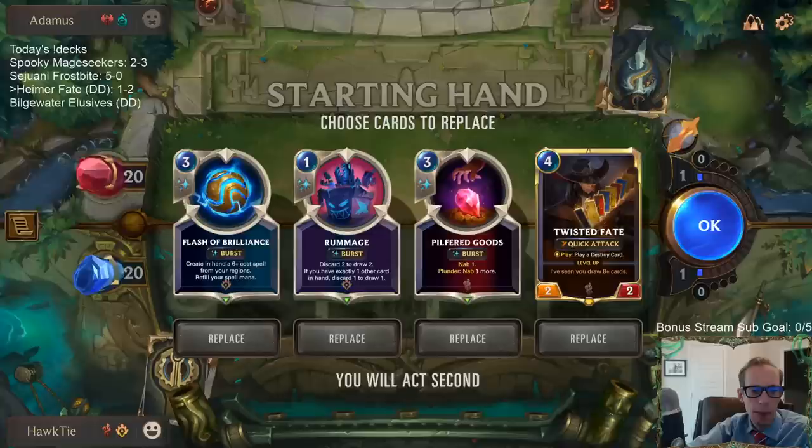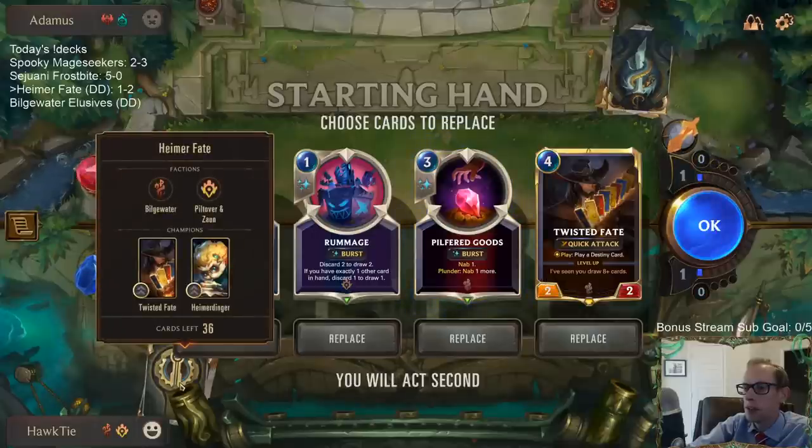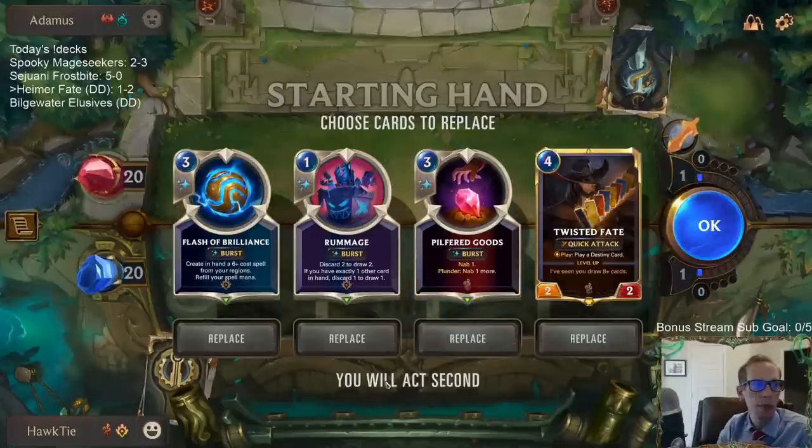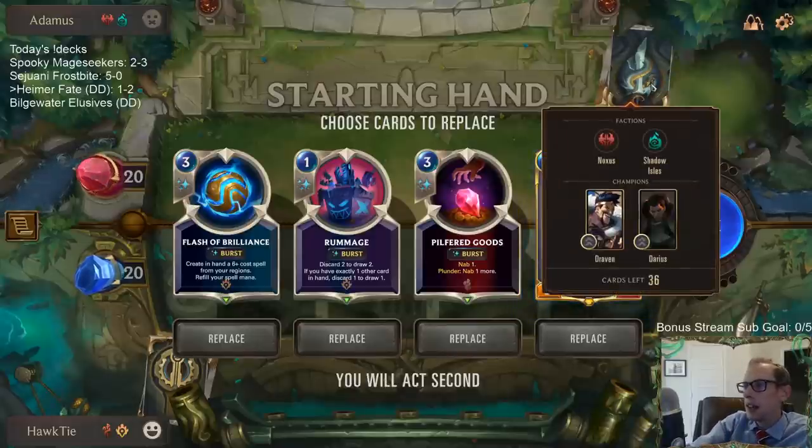I need emotes and also the tie badge — I need new badges that people have as sub badges. Those don't really look like ties too well. I want something that looks more like a tie.